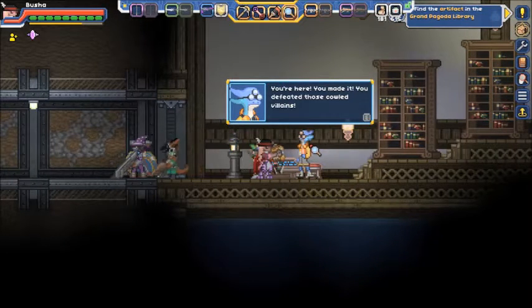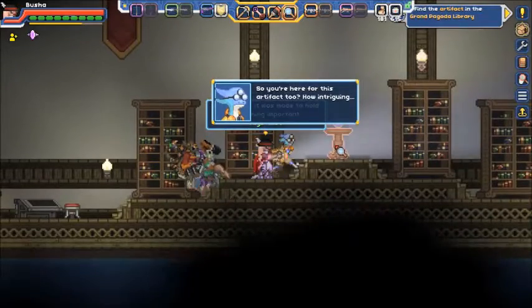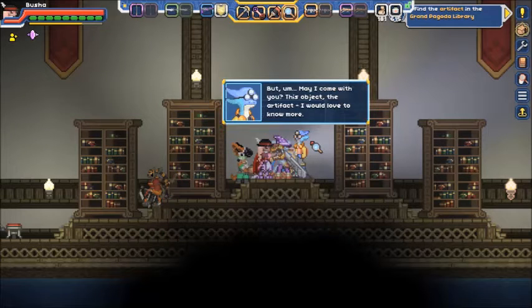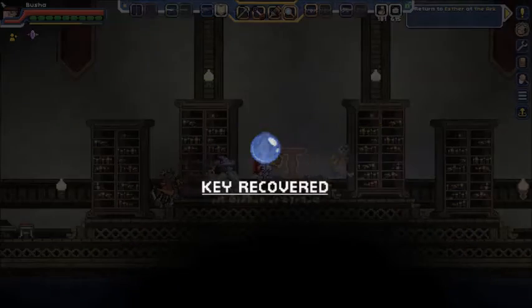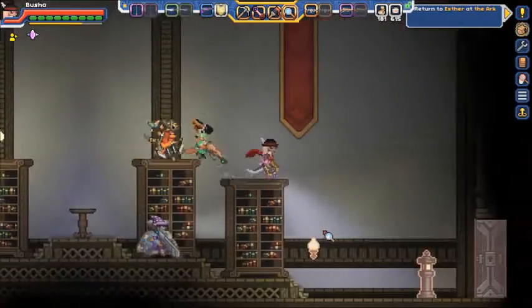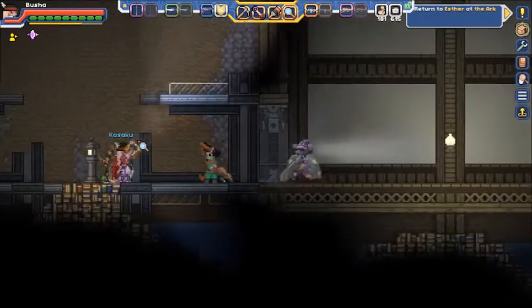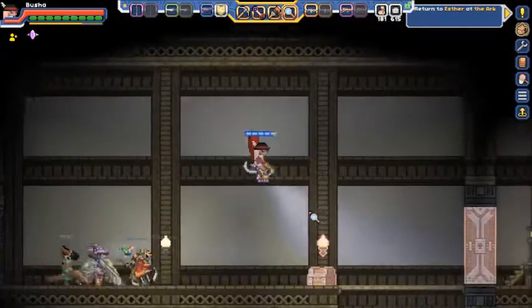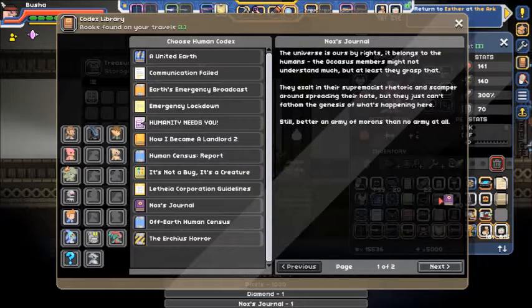You're here — you defeated those villains. So you're here for the artifact? How intriguing. I think it's best to entrust the reward for your decency. It's certainly not safe here, but may I come with you? This artifact — I would love to know more. There we go — looks like a mirror. Nox's journal.